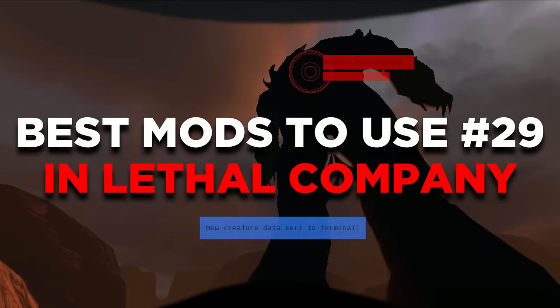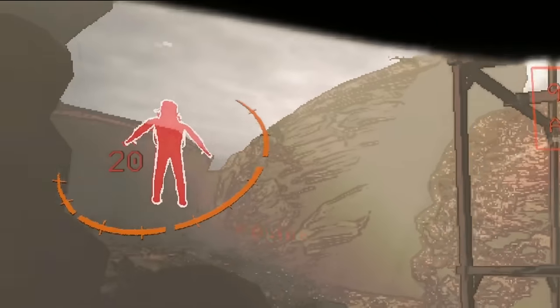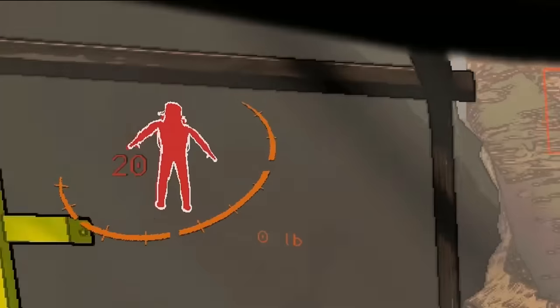This is part 29 of the best mods to use in Lethal Company. This is the Health Metrics mod. It has a very simple health metric indicator stating how much health you have left.